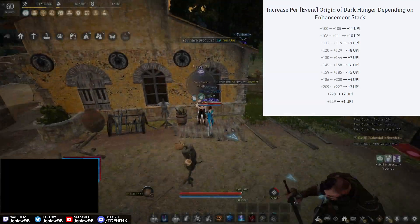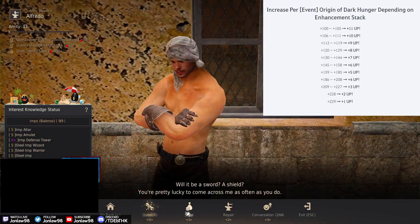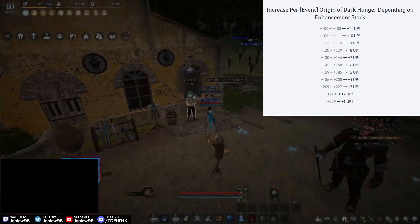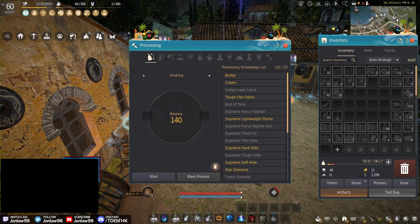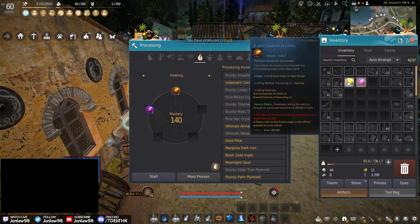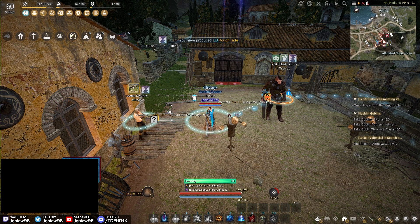You go to this NPC named Alfredo — he's in Belia, next to the training dummies. You use your 300 million silver to buy the Essence of Devouring, just one. After that, you heat it — I think it's heat, not alchemy — and you combine the ones you get from your login reward with the one you bought from him.